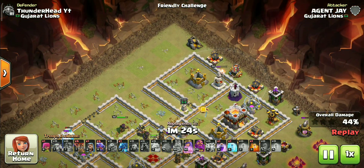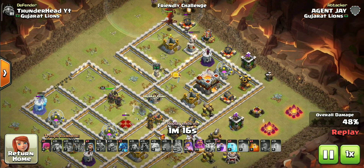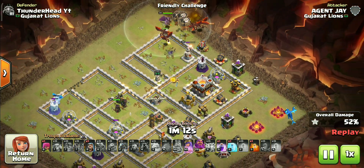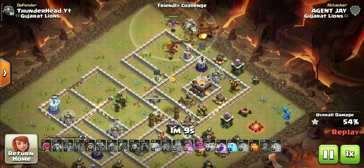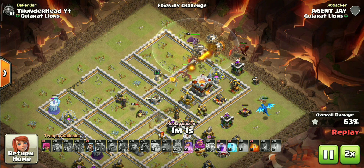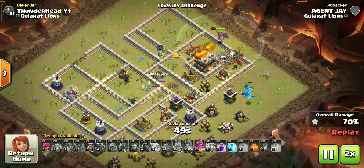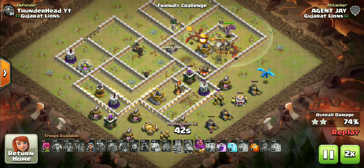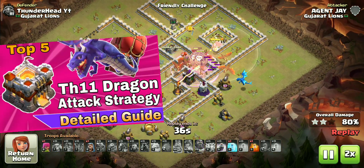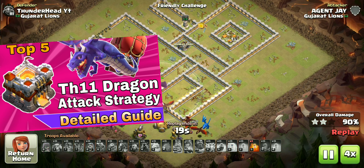At the start of the video I said it is one of the best TH11 attack strategies because it's really overpowered at TH11. Unlike electro dragons, the regular dragons work great on open bases as well as compact bases, and it is much easier to funnel them. I recommend you watch the linked video from the channel to learn all dragon attacks of Town Hall 11 after finishing this one.